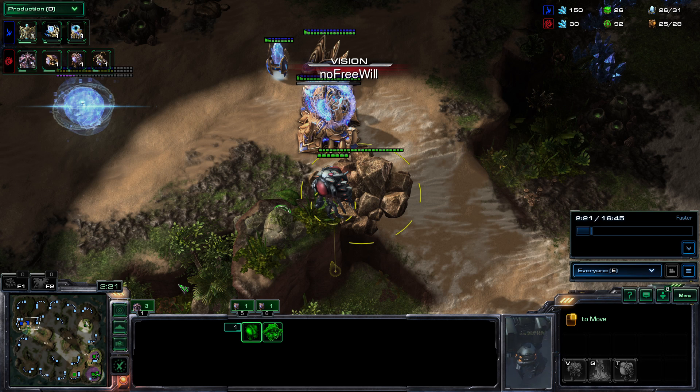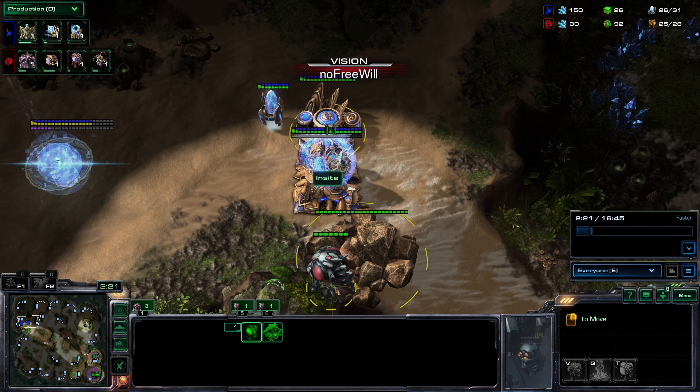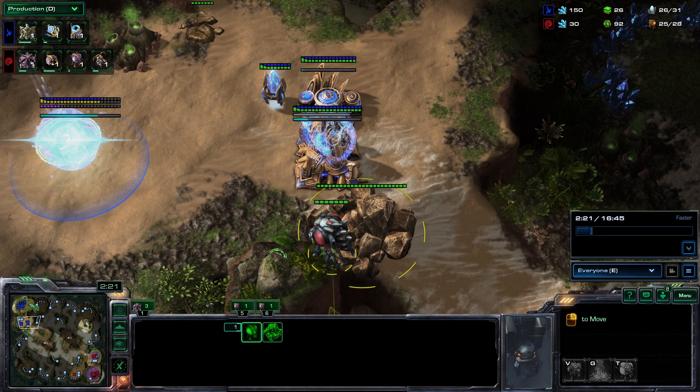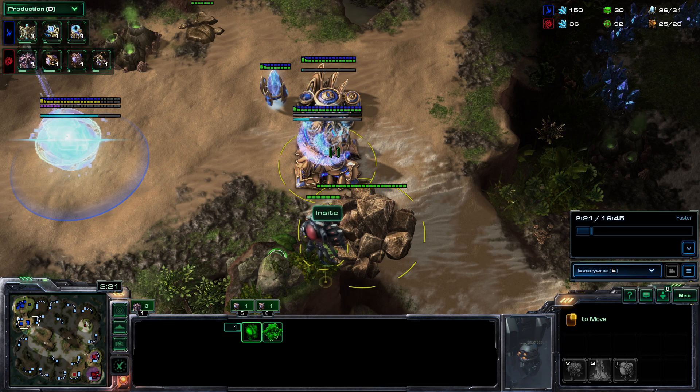What's also very important is the warp gate is being researched on the cybernetics core — that is huge information. That's 50 gas he's not saving, so that normally means he's going to be going for a robo or a twilight. If you go for an oracle or a stargate after warp gate research, it's quite late — normally when they rush for stargate you see the lack of warp gate research early on. You also see a chrono on the gateway, which means he's not chrono-ing probes. This is where you start to get a more informed decision on how you want to approach the game.